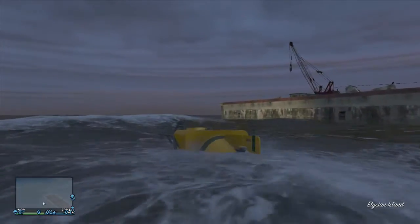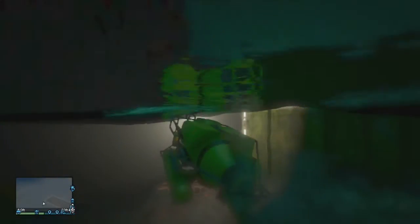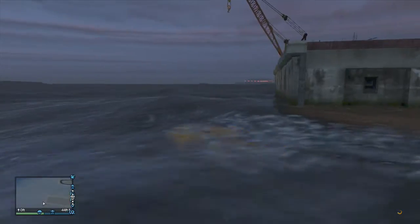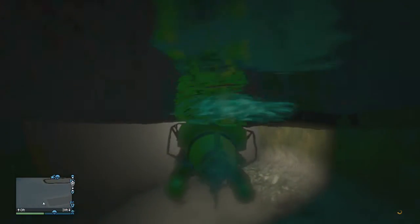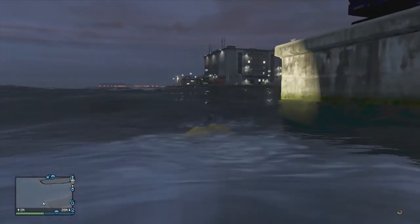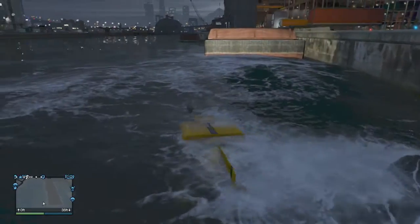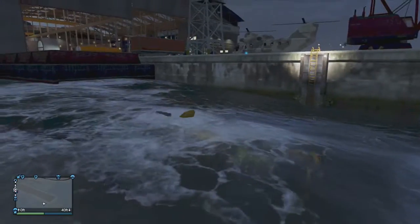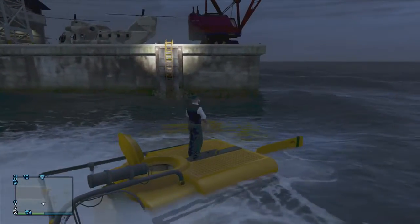So all we have to do is take our submarine and bring it all the way around to the right, around this little pier pillar thingy. The good thing is, all you have to do is bring it to the surface, press Y, and the submarine will stay on the surface. Just bring it over here, press Y on it, and as you can see it surfaces. Then we just jump on off and go to that little ladder right there.